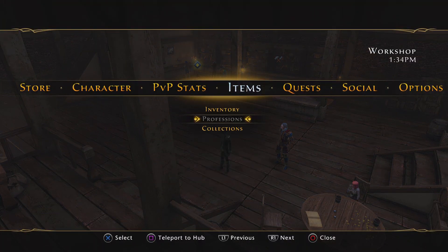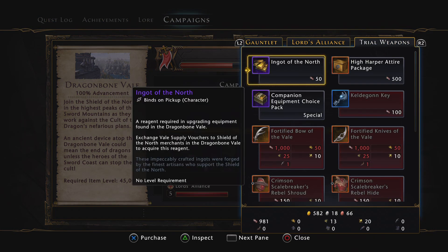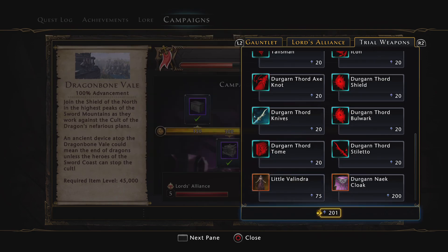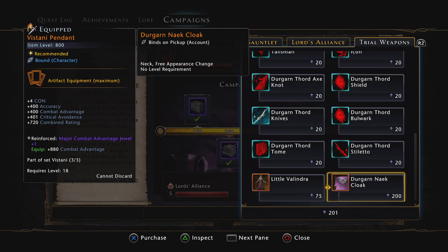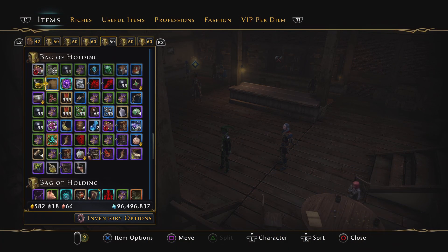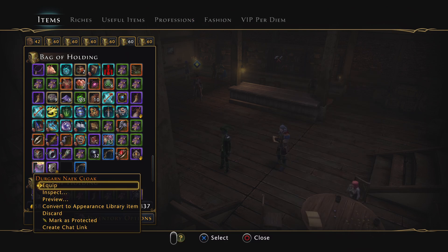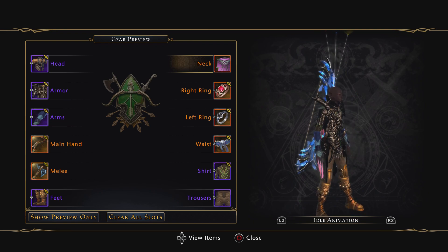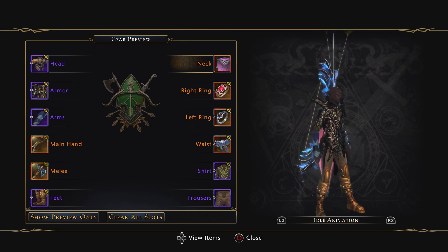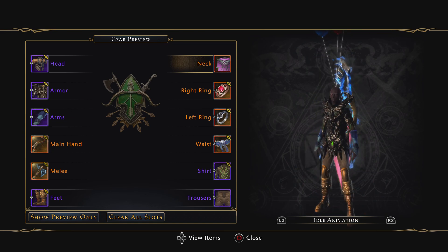Bonus segment: going to Campaigns, Dragonborn Well — let's see if this gives collection points. No collection points. Let's see what it looks like — it's account bound. That's what you get for 200 Crown completions. Stay classy, Neverwinter — see you soon.